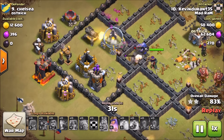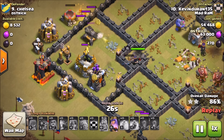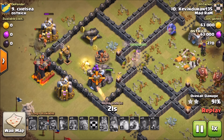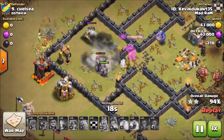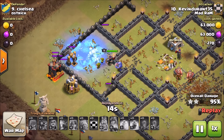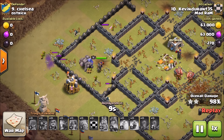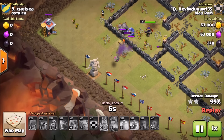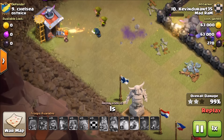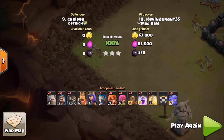He's got bowlers down here with the queen, golems up top kind of behind everything. The golems end up tanking for the queen as she targets defenses and works through that section. He still gets his queen's ability, valks still running around the base. You see the golems tanking really well — queen hits that gold storage, golems get through the wall, queen's ability goes off, clears out that archer tower and cannon. Kevin Durant finishes the base off with wizards for the three-star.